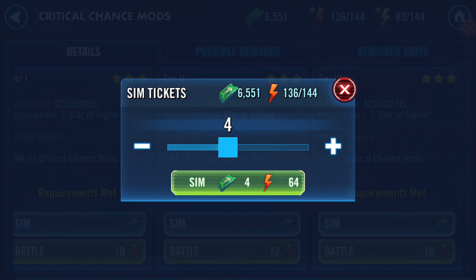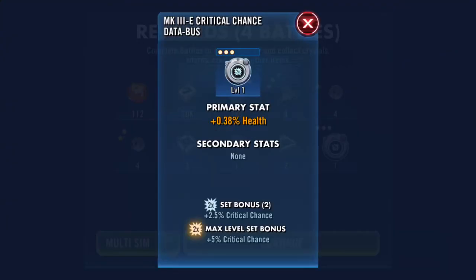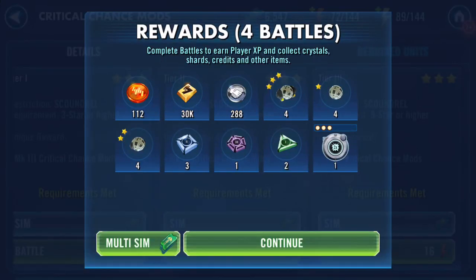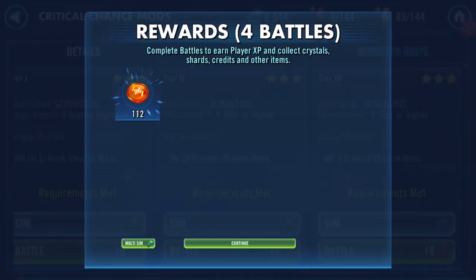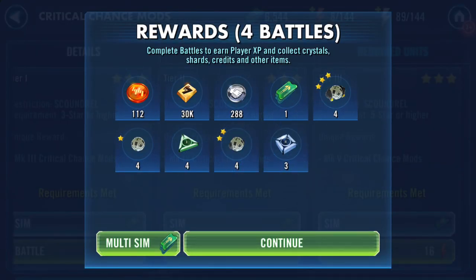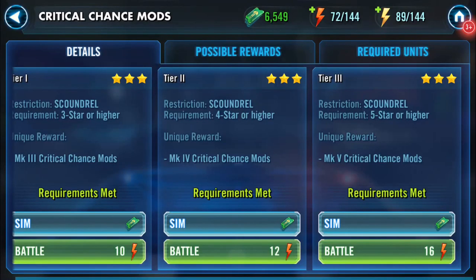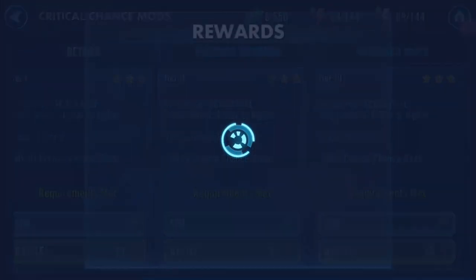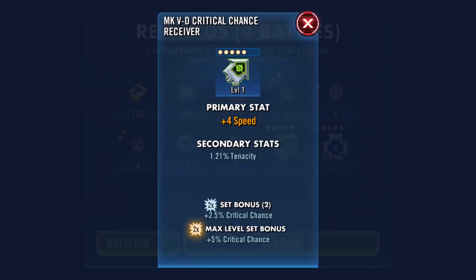So this is where we begin — I'm doing critical chance. And this is basically what I get. Oh, two colored! I need to start recording me doing this more often if this is the case.